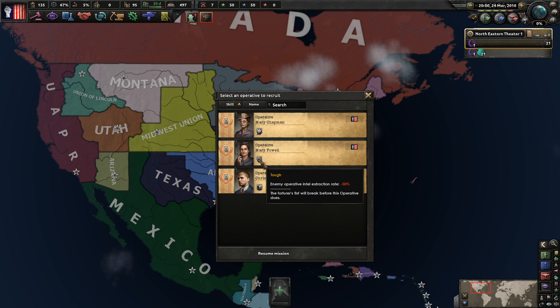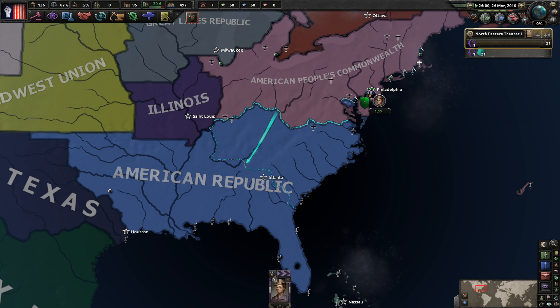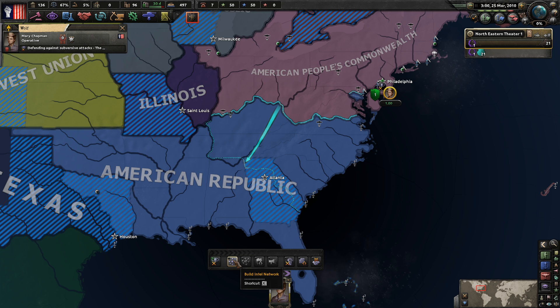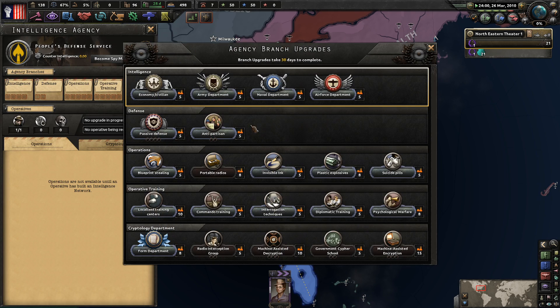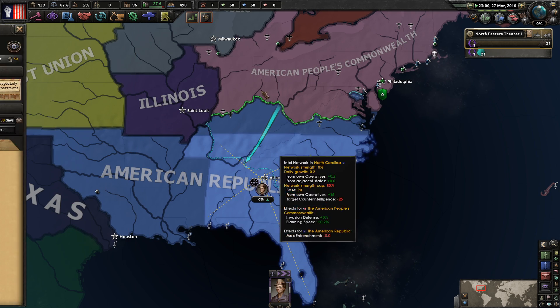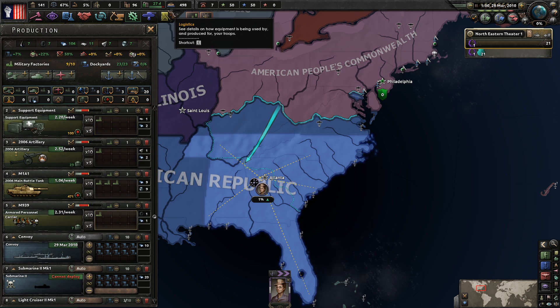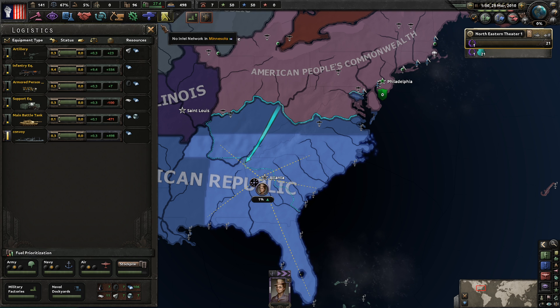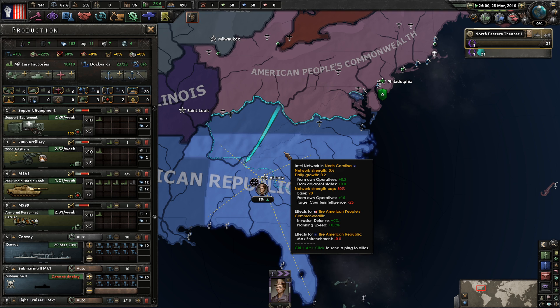We probably want an extra research speed - that just makes perfect sense. Let's get a capture cipher and demolition expert going. We're of course sending him straight into the American Republic, down to Atlanta, to get literally any intelligence information on them. For our military factory - I need support equipment and tanks. Tanks are good, they shoot things, and that's all you can ask for.